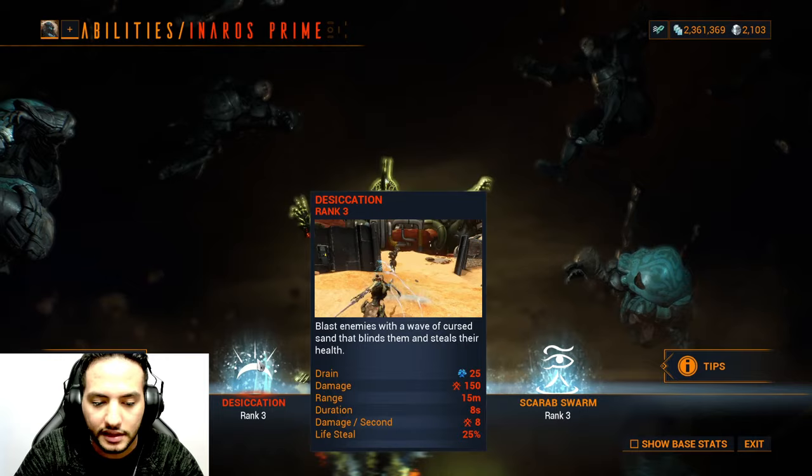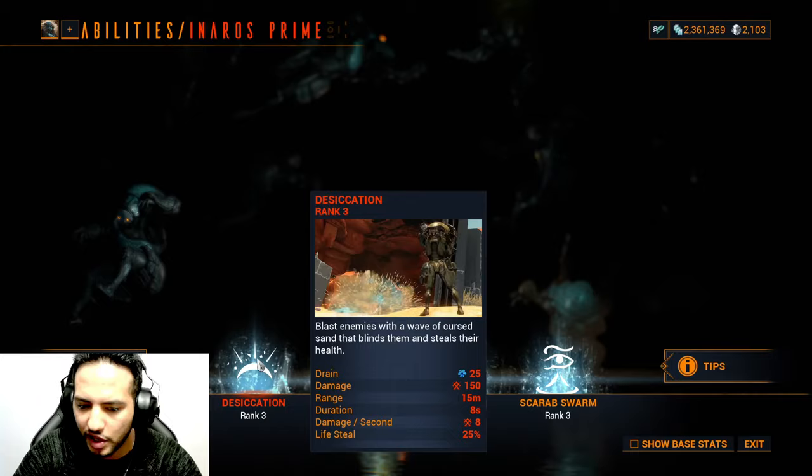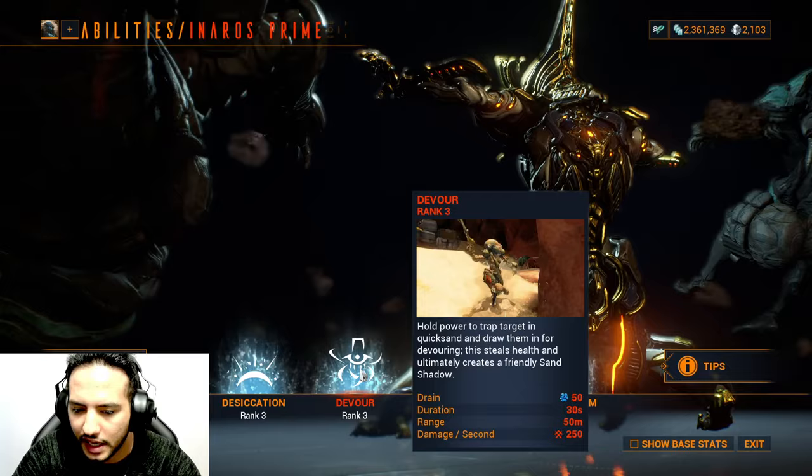The first ability, Desiccation, blasts enemies within a wave of sand that blinds them and steals their health. The life steal is capped at 25% regardless of ability strength. However, range and duration do scale with mods, and efficiency does affect energy cost — the higher your efficiency the lower the cost.